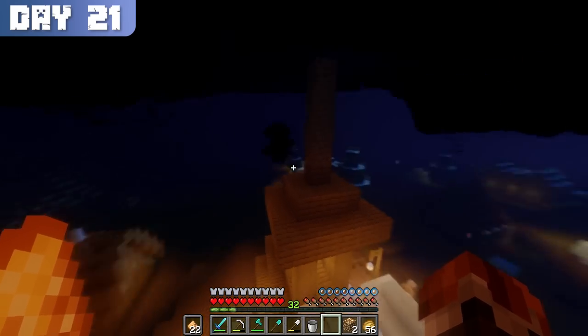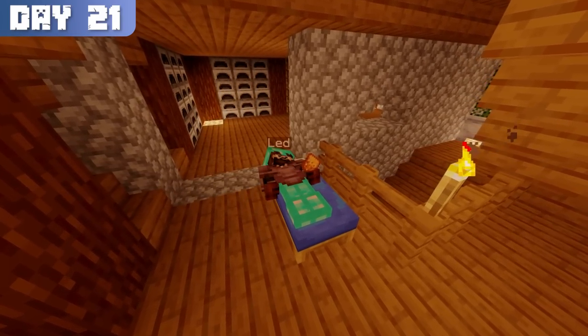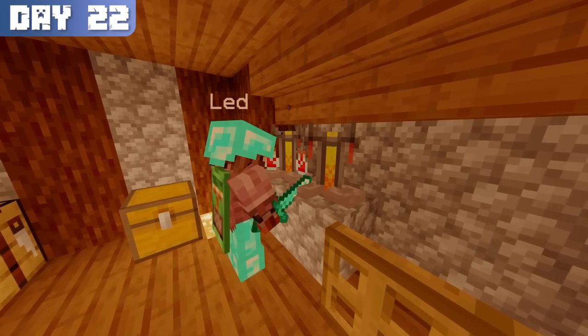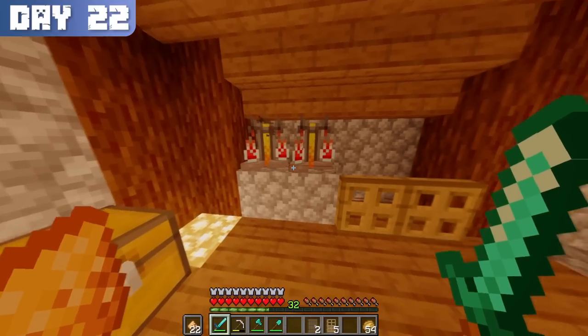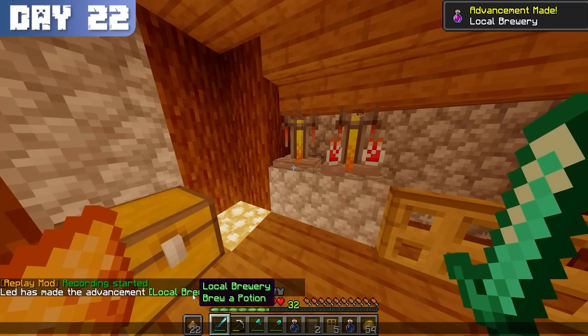Unfortunately, it was night at the time and I couldn't see, so I slept through the rest of the day — but that would be my only rest until the end of the series. The following morning, I collected sand from a nearby lake, made glass, and began brewing potions. The pufferfish I had collected on day 3 were now useful, as they were the key ingredient for brewing water breathing potions. I had two, which allowed me to make 6 water breathing potions that, when extended with redstone dust, combined for a total of 48 minutes of water breathing.